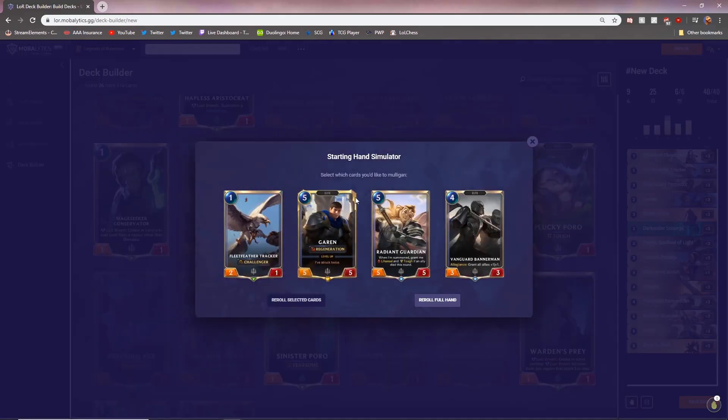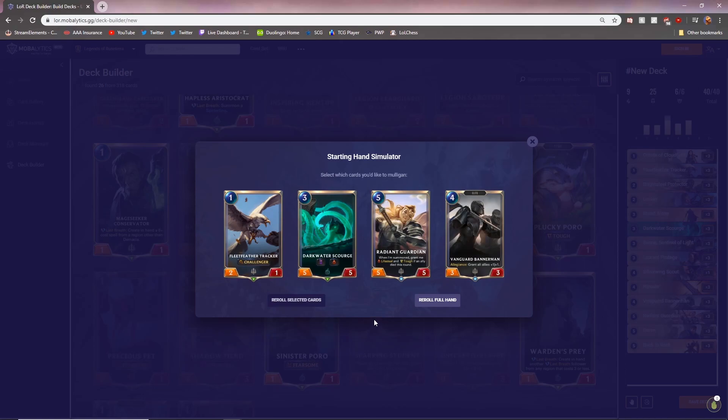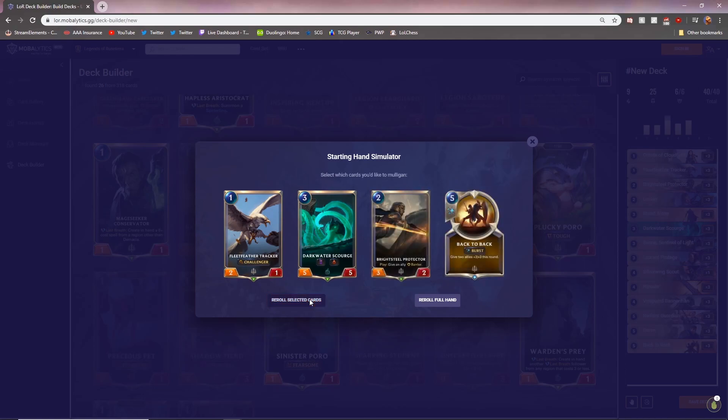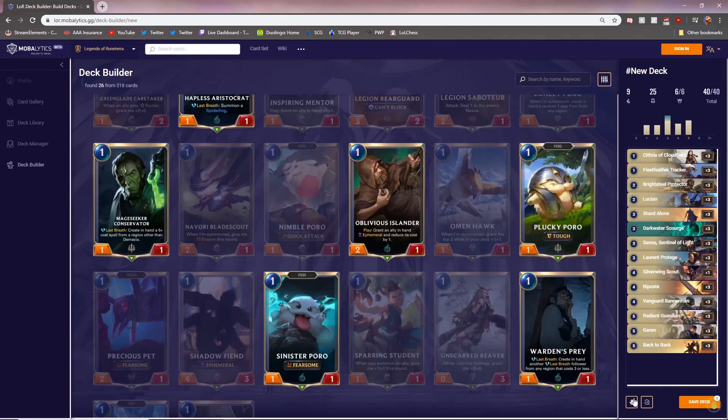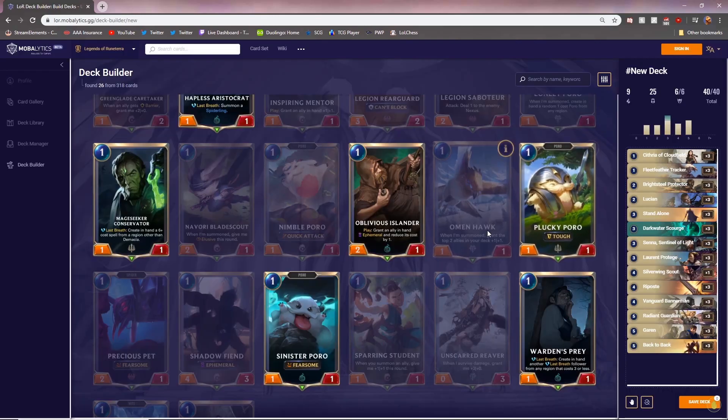I actually kept going to show you what a not-good midrange hand looks like. You have your 1-cost card, which is nice, but then you have a 4, 5, and 5. If you keep this hand, you're probably going to lose, especially against an aggro deck that'll kill you before you play your 5-cost cards. Luckily, we get mulligans - after mulligan, you end up with a hand where you can play a 1-cost on turn 1, a card on turn 3, turn 4, and that's a lot better.